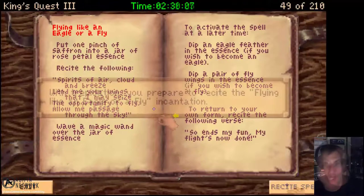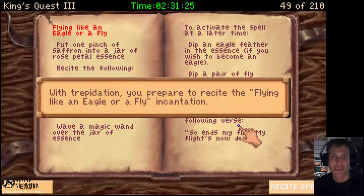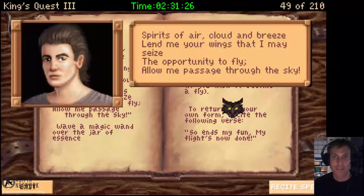In this episode of King's Quest III To Heir Is Human walkthrough, I show you how Gwydion can use Manannan's spellbook to make a magic flying potion.